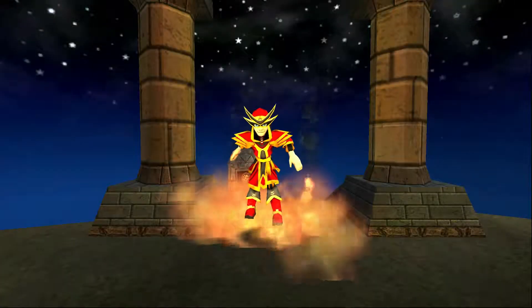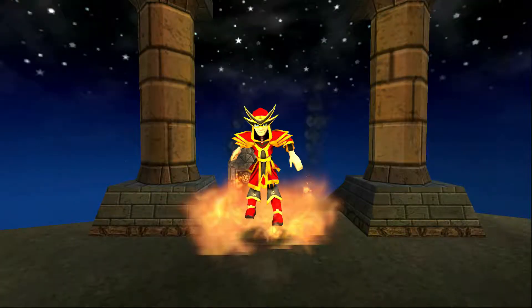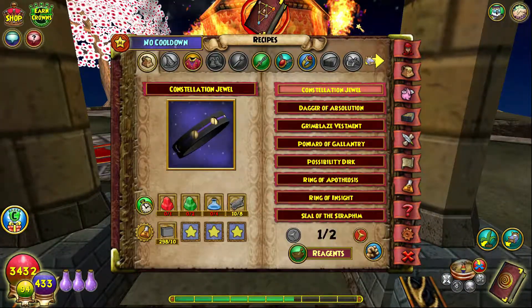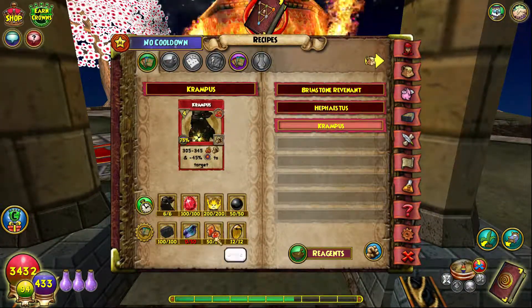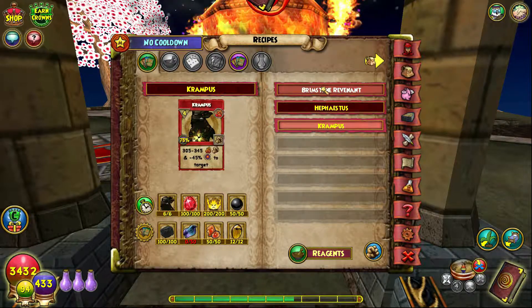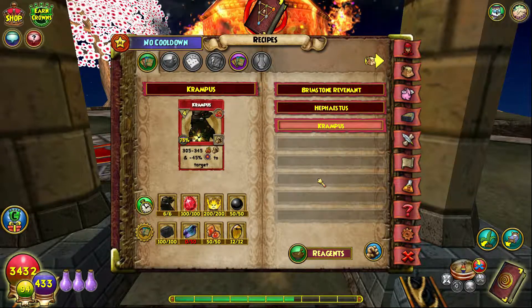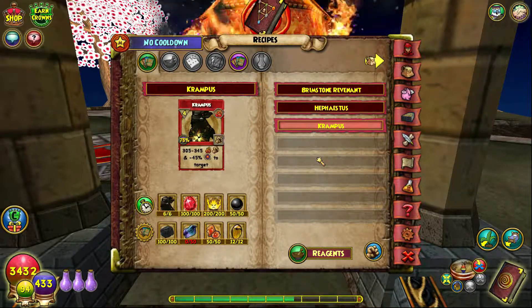Hello everybody, my name is Gary Potter. Welcome back to another video. In this video we are back playing Wizard 101, and today we are going to be crafting Krampus. In the last two videos we crafted Brimstone Revenant and Hephaestus, and now it is time to craft the one and only Krampus.